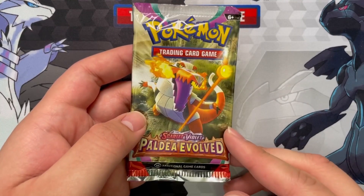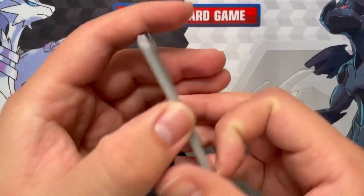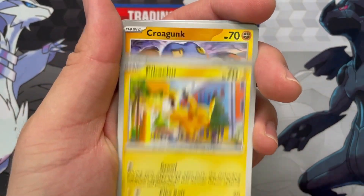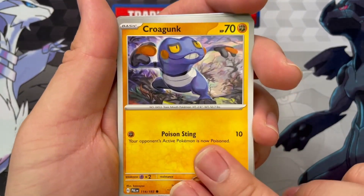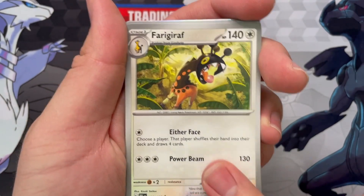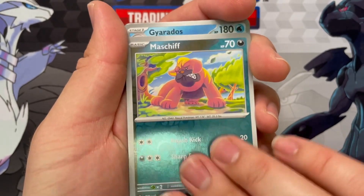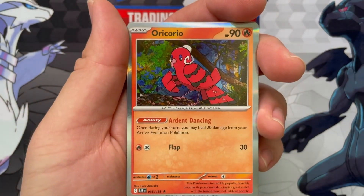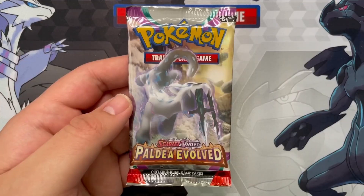And now moving on to Paldea Evolved. Enjoy your code card. Paldean Wooper, a Pikachu - really nice Pikachu art. Cufant, a little elephant. Croagunk, Quaxwell, Saguaro, a Feraligatr, a Reverse Mabostiff. Uh-oh, feels like there's something somewhere... A Reverse Gyarados, and a regular holo Oricorio. Something was throwing me off - that Gyarados was a little sticky. And now the final pack.